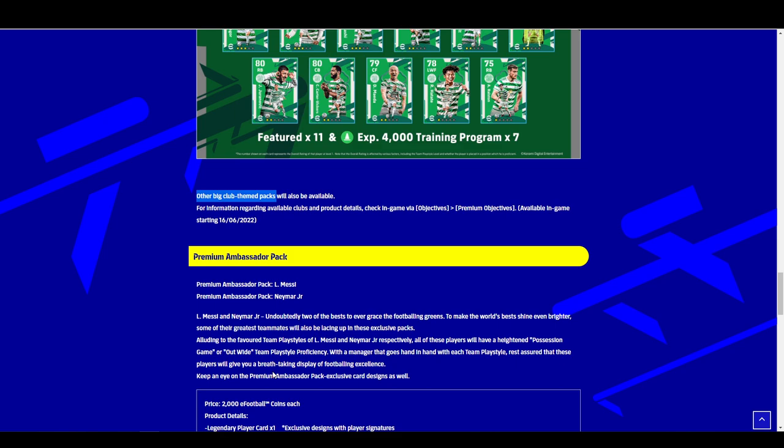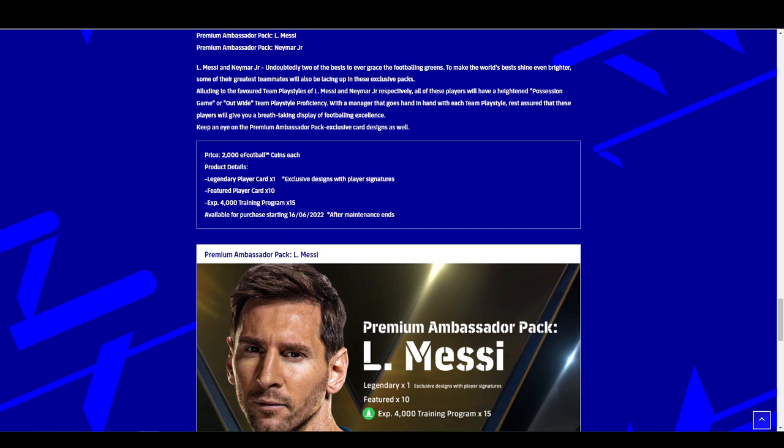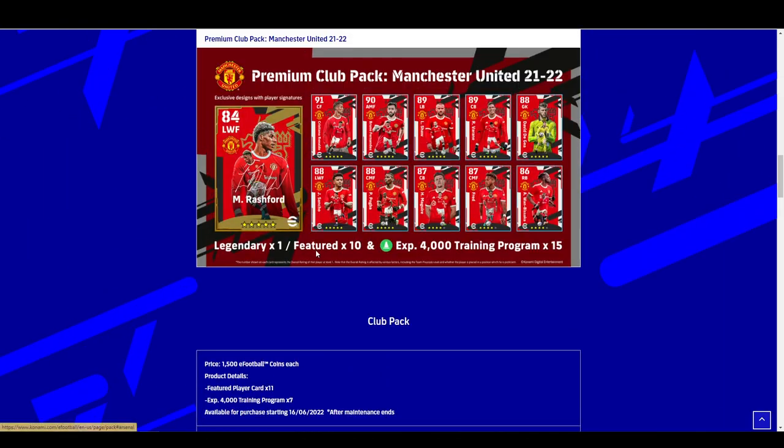Most importantly, depending on which side of the fence you sit on regarding spending money on the game, is probably the Messi and Neymar Premium Ambassador packs. These seem to be a separate purchase for the same price — about 2,000 eFootball coins each, or roughly 20 quid or 15 pounds. That means I think you can stack these, so nothing would stop somebody from loading up 10,000 eFootball coins and buying the Messi edition, the Neymar edition, and the three club editions.